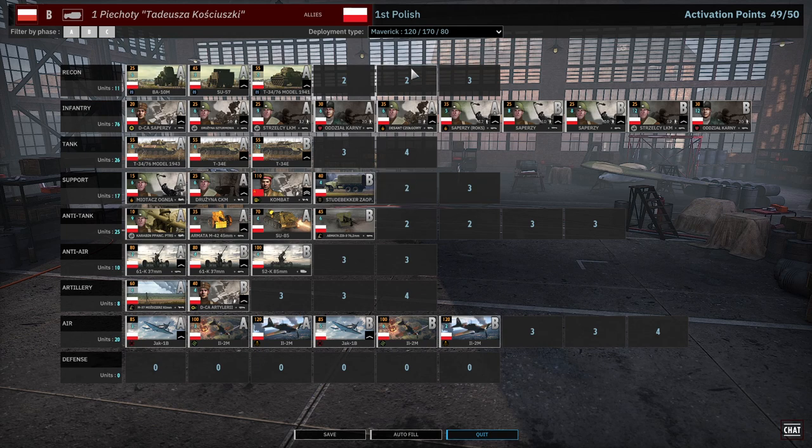So here we are with our 1st Polish deck. I do believe the best way to build this is definitely Maverick. You can certainly get away with anything on any of the divisions, but this is definitely a more aggressive, tilted division. The strengths of this division most definitely lie in both its infantry and its air force — this is where this deck really shines. Its weaknesses are clearly its artillery and its armor, but armor is arguable. T-34s are fine — they're great. If you haven't seen the comparison of medium tanks, you definitely should go check that out.